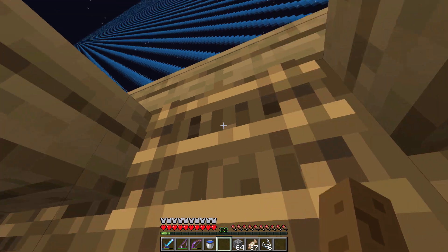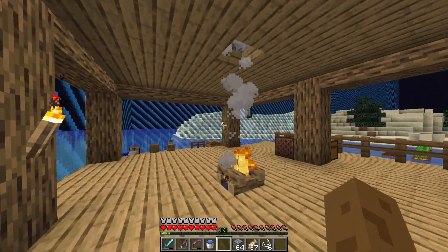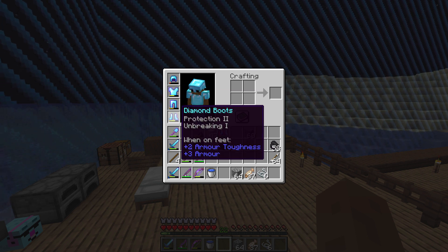We have an AFK fish farm here. That's a pretty cool look, and we get insane loot — though I just give it all to some random person. Here's my armour: Protection 2, Protection 3 — actually Protection 2.